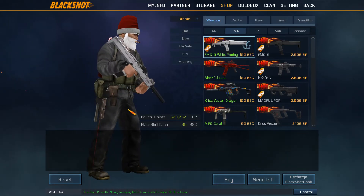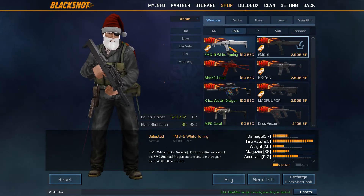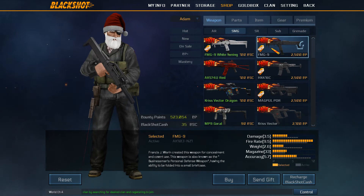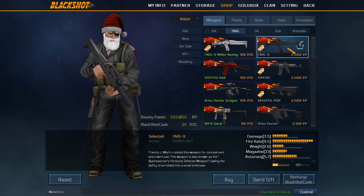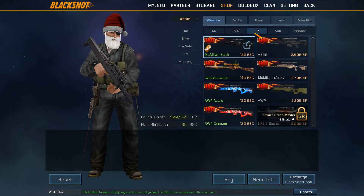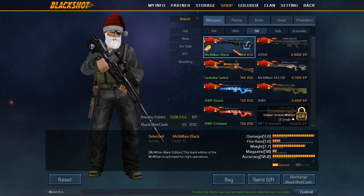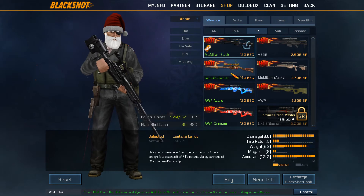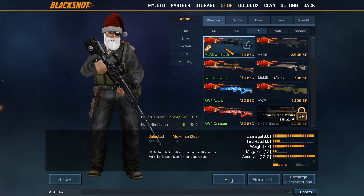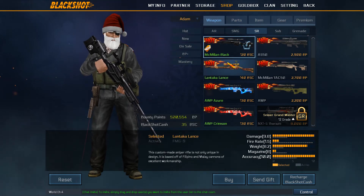I can't buy it for you since I didn't cash in, but I will compare the stats. It has more damage, slightly more magazine capacity, and slightly more accuracy. I'll purchase and equip it for a day to test it out. The Macmillan Black is in the game - as suspected, it's a 9.8 sniper. It looks great, it's light, nice magazine size.